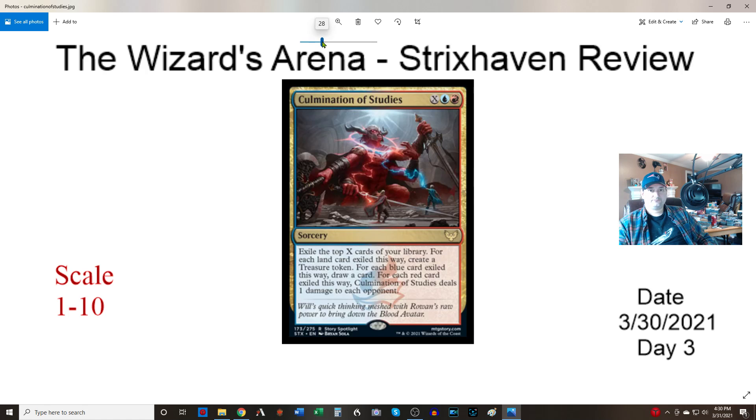Accumulation of Studies — X, one blue and one red sorcery. Exile the top X cards of your library. For each land you exile, make a treasure token. Each blue card exiled this way lets you draw a card. Each red card exiled this way deals one damage to every opponent. In standard this is probably a best-of-three card. In Commander, with the blue-red guy that copies stuff, digging down eight or ten cards and potentially getting three treasures, drawing three more, and doing three damage is fine. Every spell type does a thing, which is cool — the only thing that doesn't is artifacts.